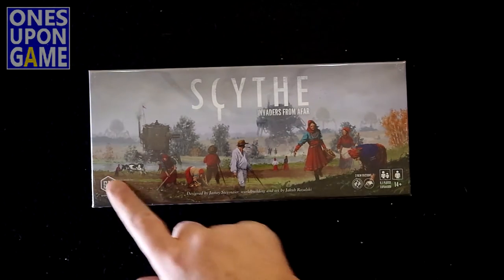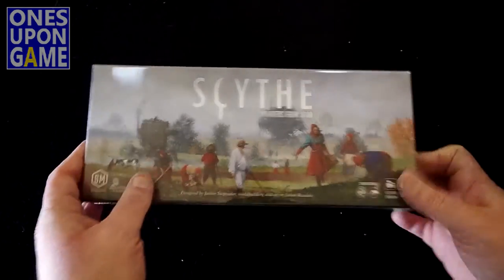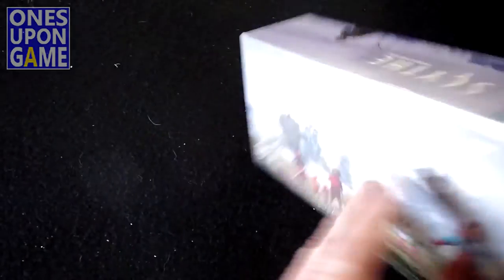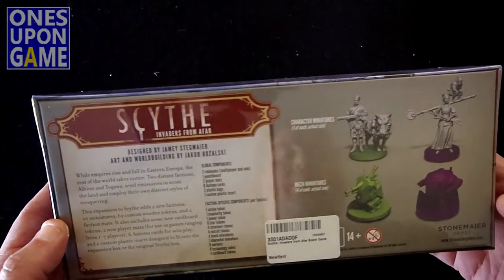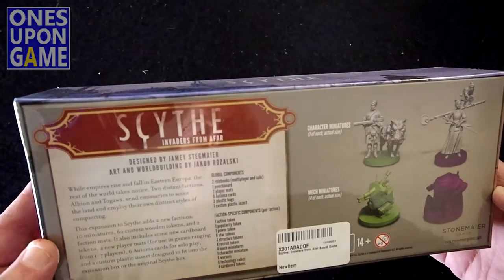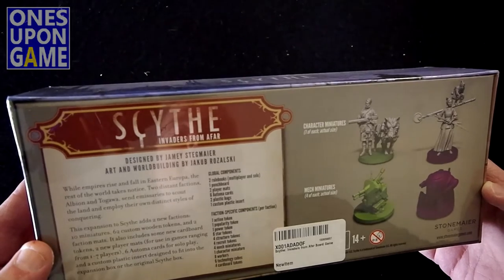It is for Scythe. You've got the beautiful artwork on it — Stonemaier Games. What this adds is two extra factions, allows the game to be played up to seven. The two new factions are also playable via the Avarian Genius Automa system, and there are some extra cards to run the Automa specific to these two factions. It's a small box, and the factions are the Albion and the Togawa.